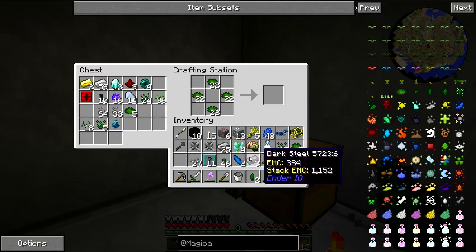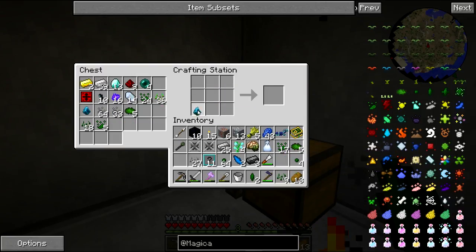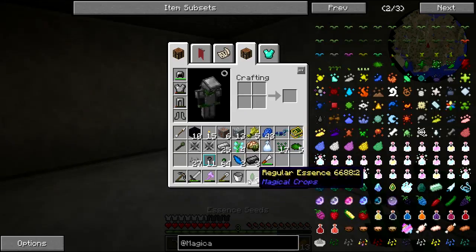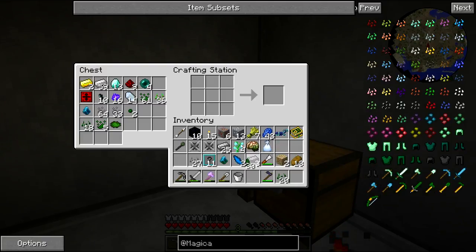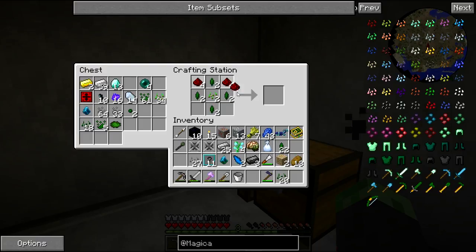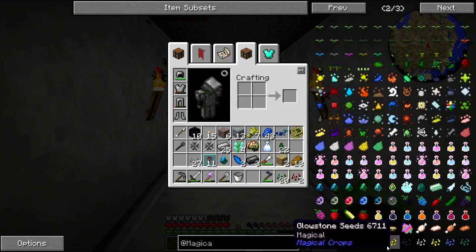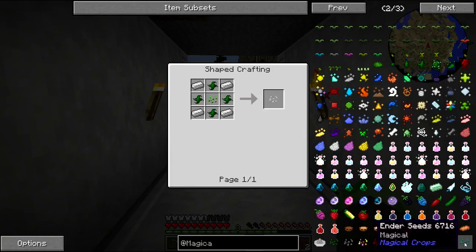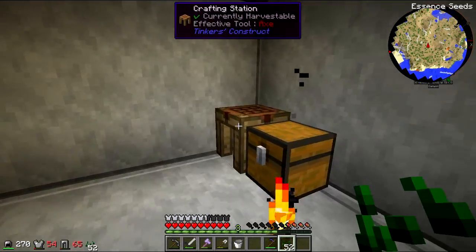We still need one more, so I'm going to get all the essence and then make the redstone seeds. We have what it takes to make 27 regular crops. Boom boom boom boom — two seeds. I wish the essence seeds worked but I'm pretty sure they don't. We have two redstone seeds. I'll repeat this process and then come back to make iron seeds, which require strong essence, and then diamond seeds.